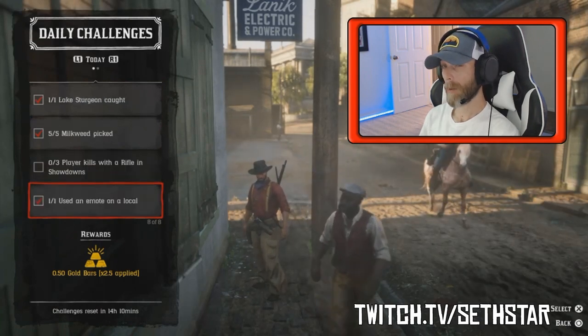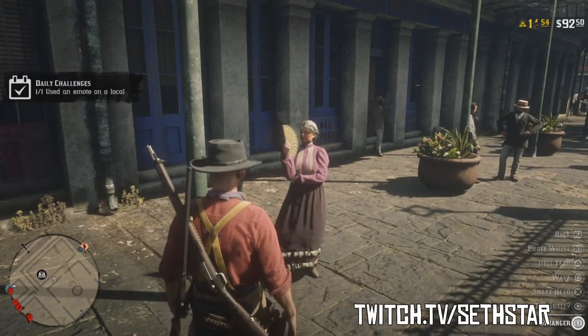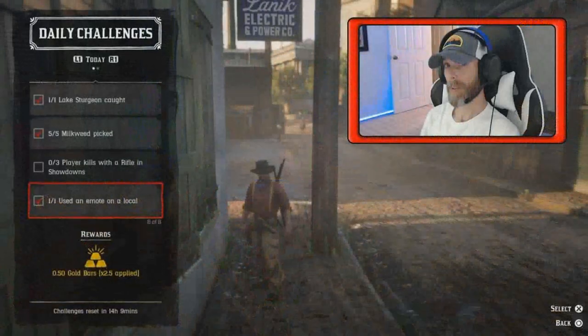Number 7: Used an Emote on a Local. Just go up to any NPC and use one of your emotes. I found this nice lady outside the tailor in San Denis this morning after checking out the new clothing items released in today's update.